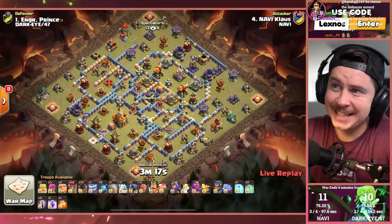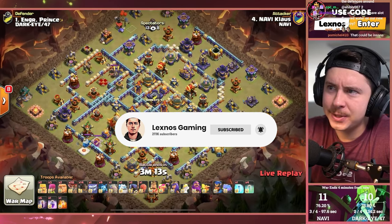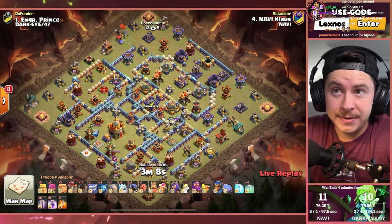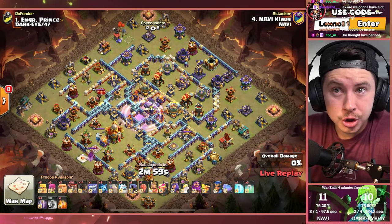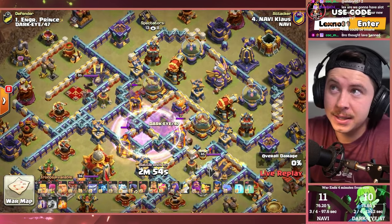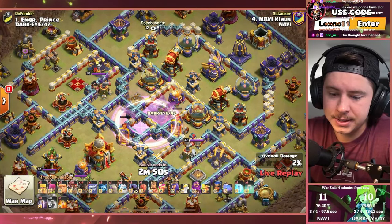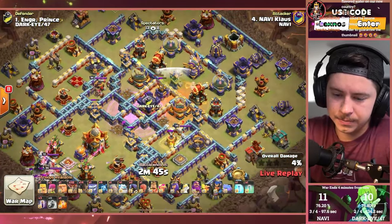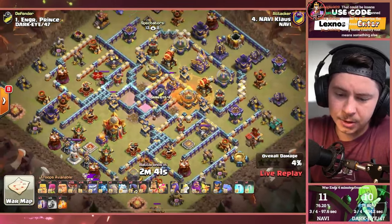Klausnos is in — with 14 Rocket Balloons, a Golem, an Ice Golem, and 6 Bat Spells. In order to guarantee the win, Klaus needs a 99% two-star or a triple. Anything less than that and DarkEye still have a chance — Klaus is basically in a triple-or-lose situation. Bat Bomb takes out two Inferno Towers — wait, did he get three Inferno Towers? Did he just get three Inferno Towers with the Bat Bomb?